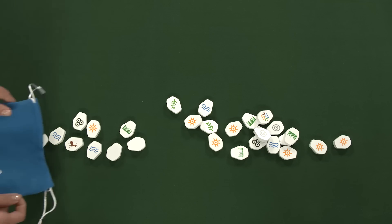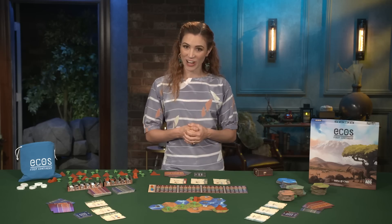Take the 40 element tokens and place them in the element bag. The player who most recently went for a hike takes the bag and is the first harbinger of the game.